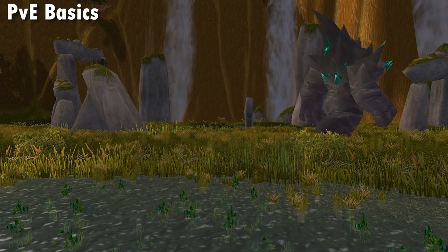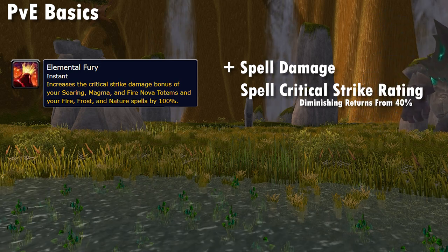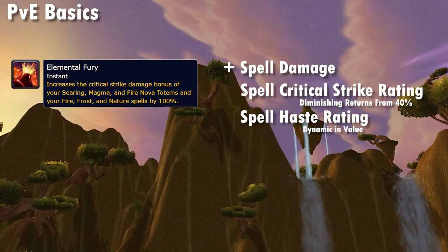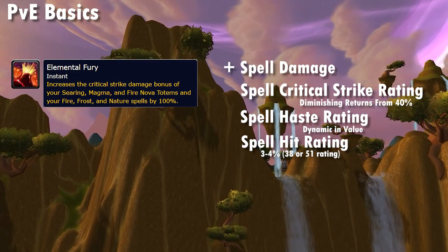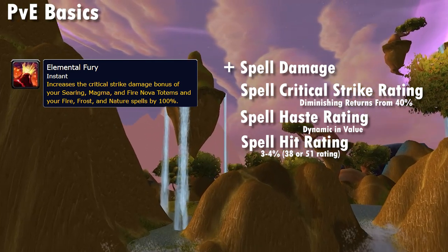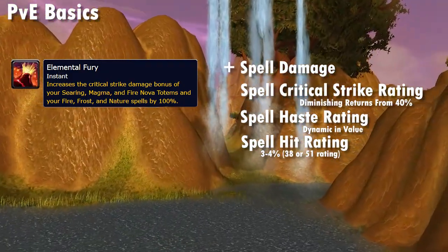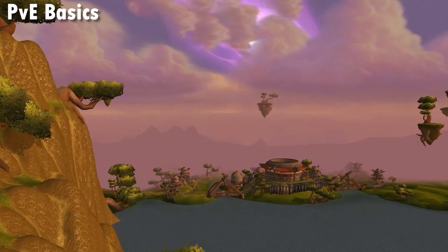Gear-wise, Elemental values spell damage and crit, given the Elemental Fury talent making crits deal 100% increased damage, up from 50%. Haste also has some value in letting you fit more Lightning Bolts between your Chain Lightning cooldowns, but this stat will be largely dynamic in value based on your raid conditions and gear. Spell hit is your least useful stat early on because you get so much from talents. Alliance Draenei shamans will only need 3% hit, which is just 38 rating, while Horde shamans will need 4% hit, which is 51 rating.